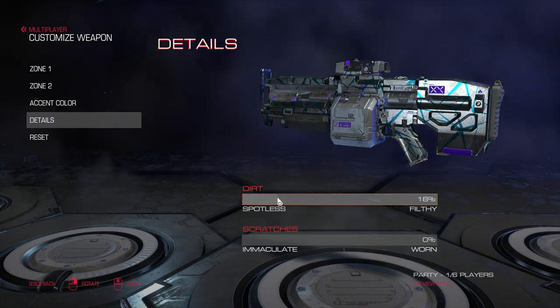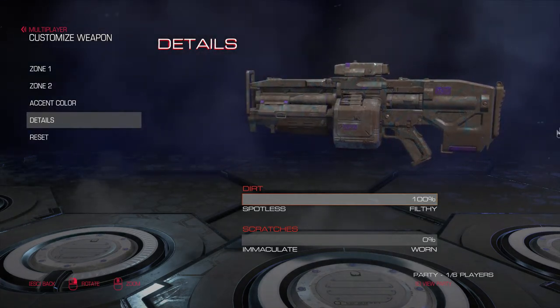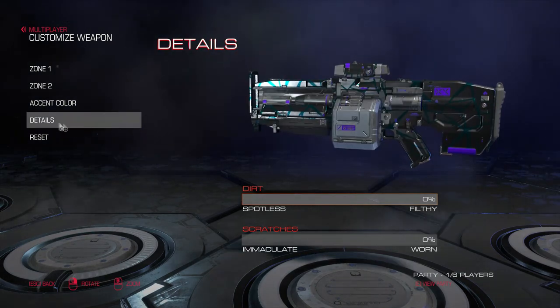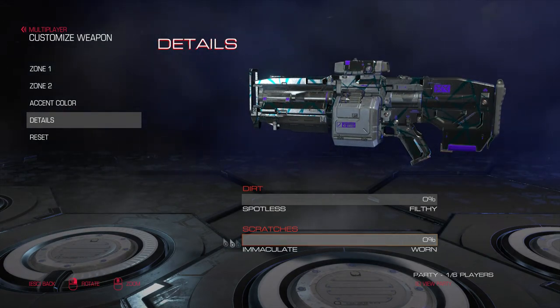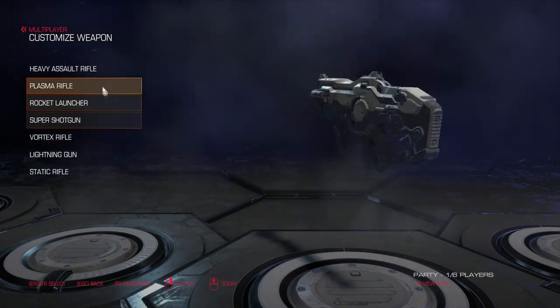And of course the same option as on your character — filthy, worn, or spotless. You can make it look like a dirty piece of shit or gorgeous, but why would you do that? Make those weapons look gorgeous. That's pretty much it — straightforward, ladies and gentlemen.